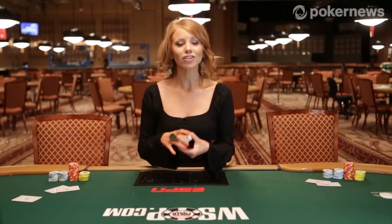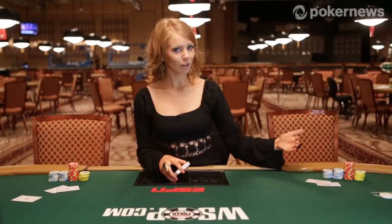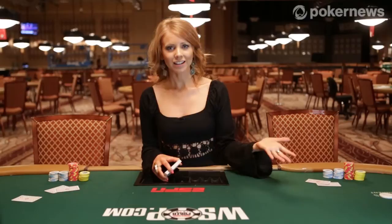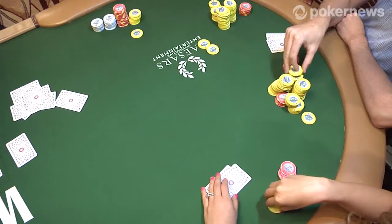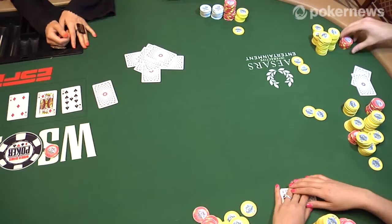The first round of betting takes place immediately after the deal, with no cards yet on the board. The first player to act is the player to the left of the big blind, because these two players were initially forced to act. The first to act has three options: to call, raise, or fold. To call, the player places a bet equal to the big blind. To fold, the player pushes the cards face down towards the middle of the table, which constitutes the muck — this player will no longer be in the hand. To raise, the player adds an additional amount that cannot be larger than the amount currently in the pot.